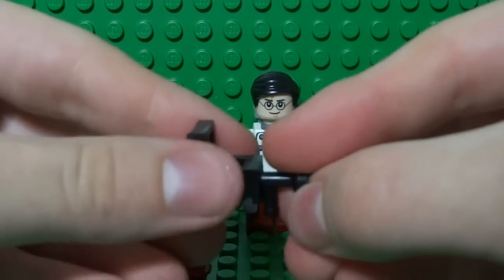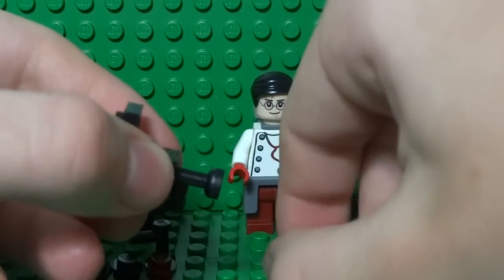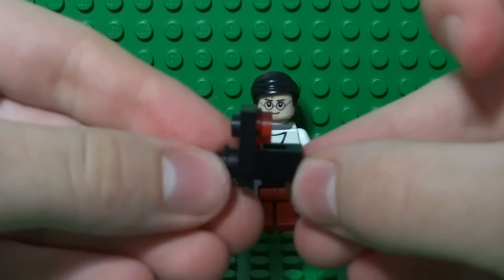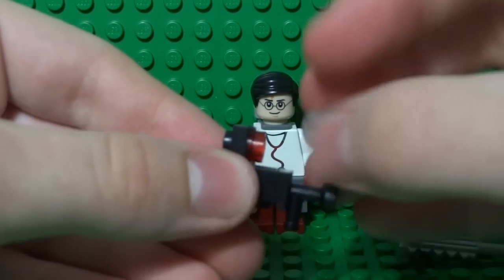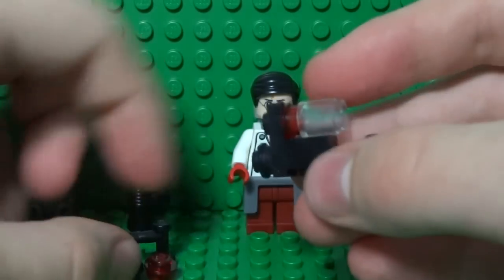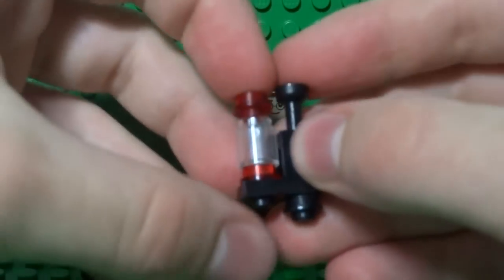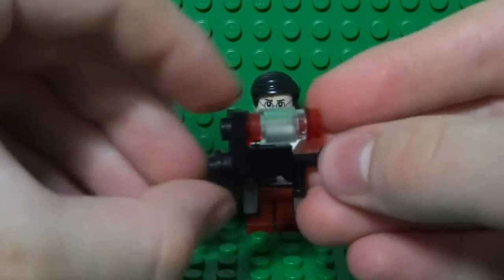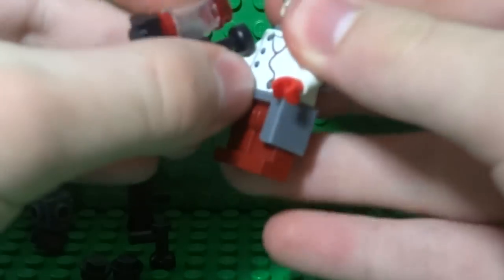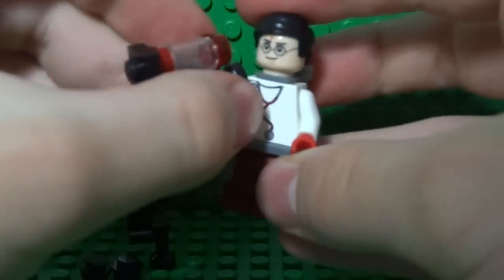So it should look like this. Then add a transparent red stud, a 1x1 brick in the middle, and another red stud on the end. That forms the Medic's syringe gun so he can protect himself from any enemies.